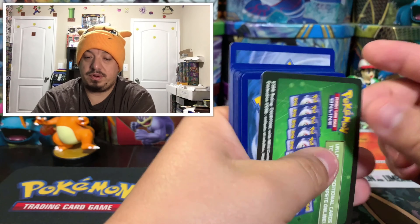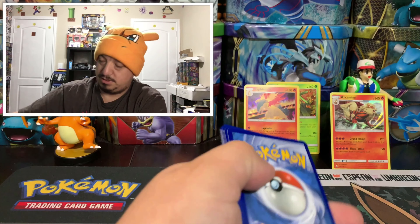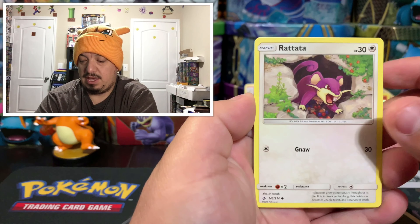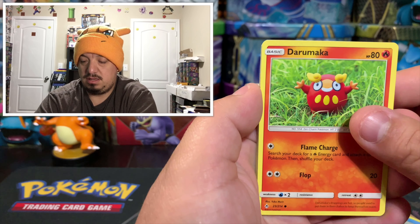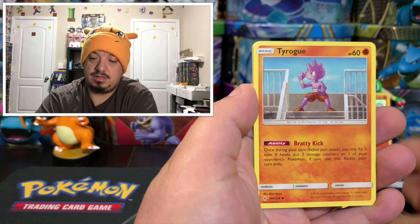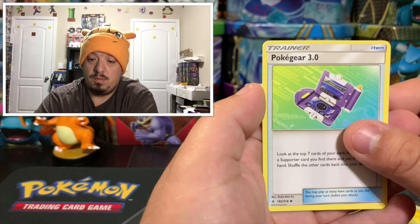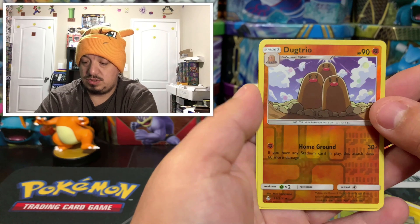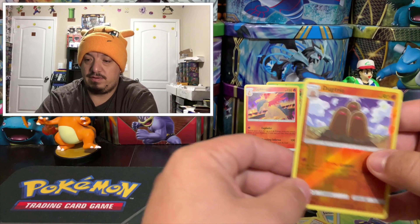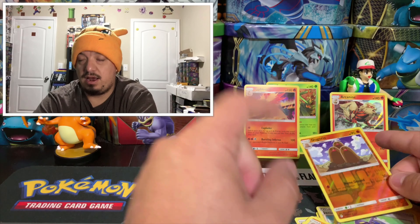All green code cards for this green blister. We have a Rattata, Goldeen, Darumaka, Sandile, Salazzle, energy card, Tyranitar, Jynx, Pokégear 3.0, a Dodrill reverse holographic rare, and a Dodrill rare non-holographic card.